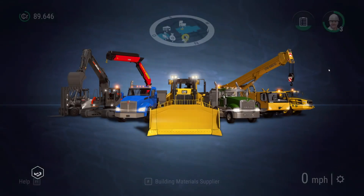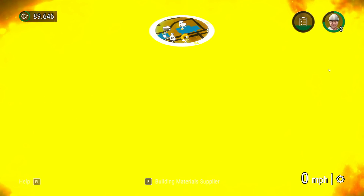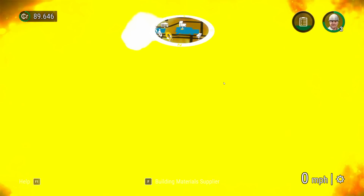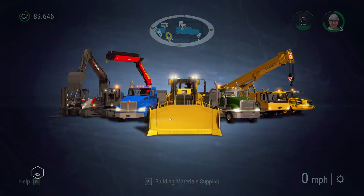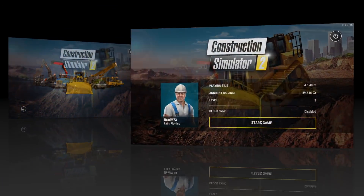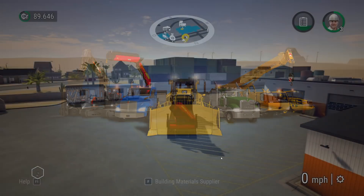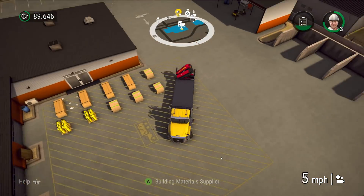Usually if I run into any issues - like I had some vehicles disappear - coming back into the game fixes it. Uh oh, this is not good at all. Let me restart the game and we'll see if I can get it fixed. Yay - okay, I had to do a full restart. That was weird, I have not encountered that problem before. Hopefully I will not encounter it again.